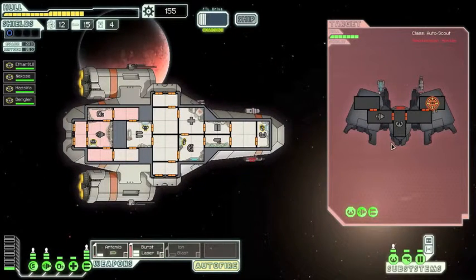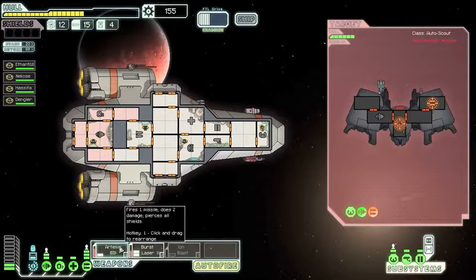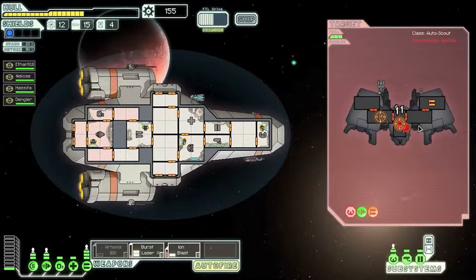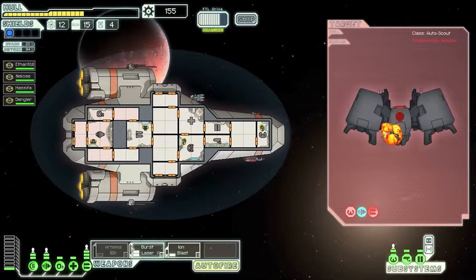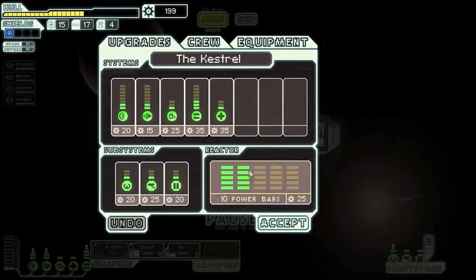This is not going well. Let's lower down the Artemis and power the ion cannon. Hitting the engines will slow down the ship and make it an easier target for a laser, hopefully. There. Perfect. We should probably upgrade the ship because we've got so much scrap now.